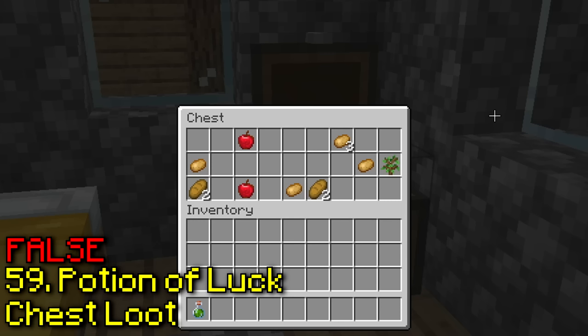A piglin head flops its ears when it's powered by redstone. This one is true, and also kinda weird — does this mean mobs are powered by redstone?